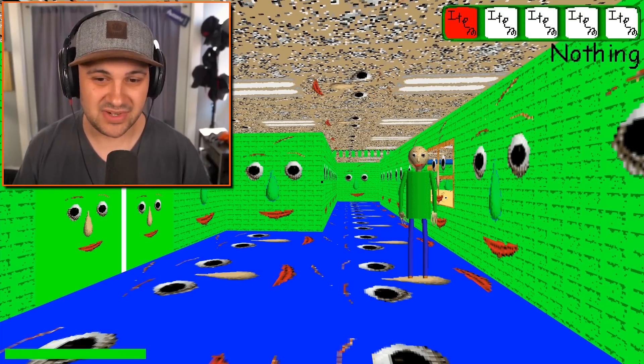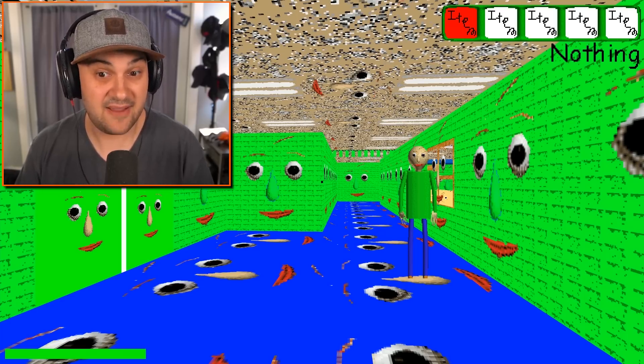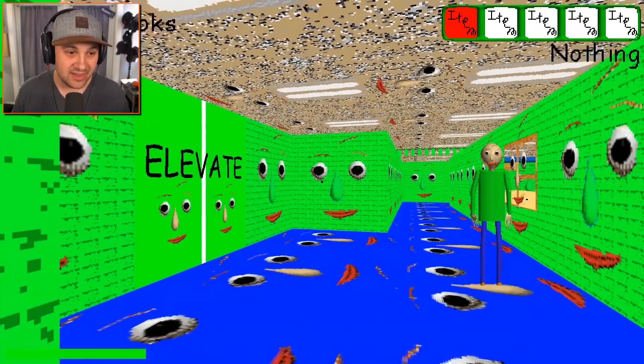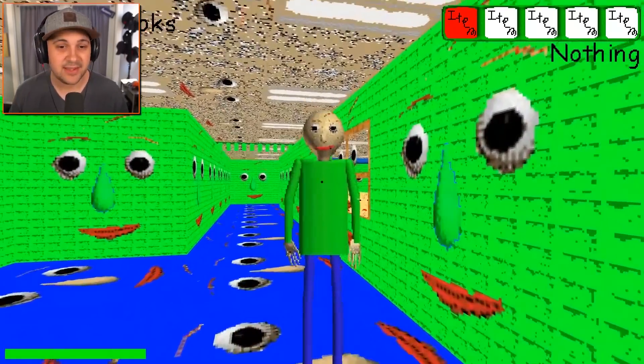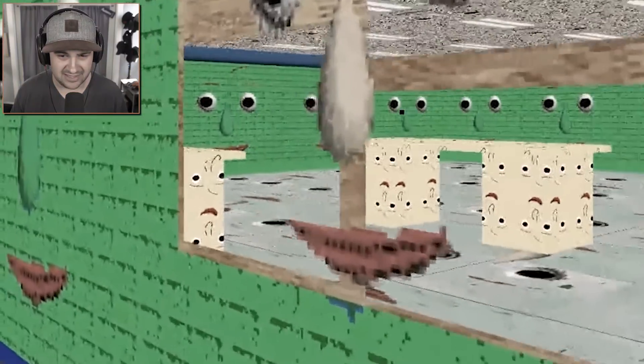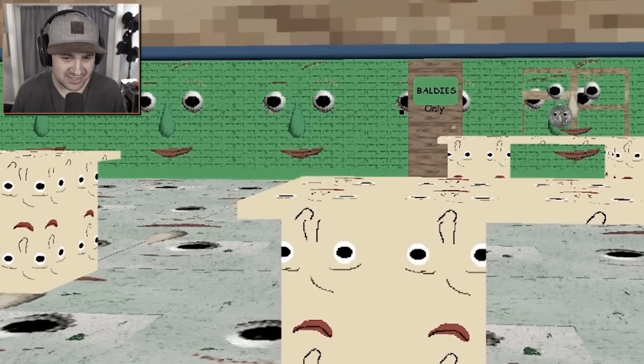Baldie Mania Edition. As you can see, Baldie has somehow plastered his face to everything — the elevator, the walls, the ceiling, the floor. It has been completely Baldified. Even the desks. Oh my gosh, why?